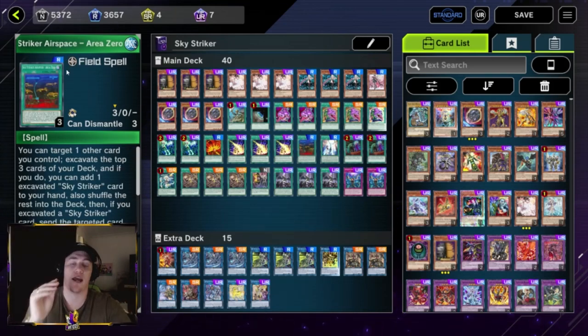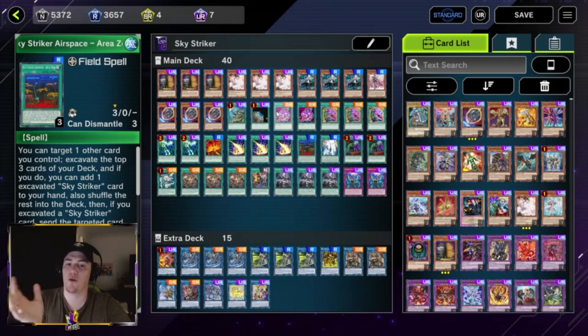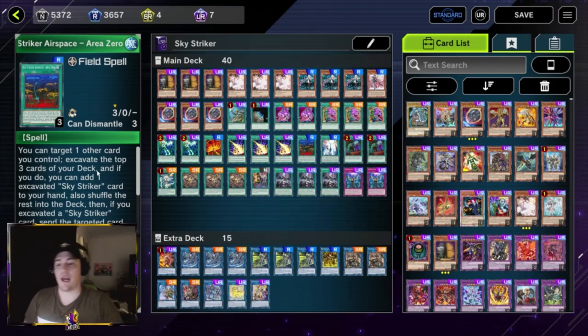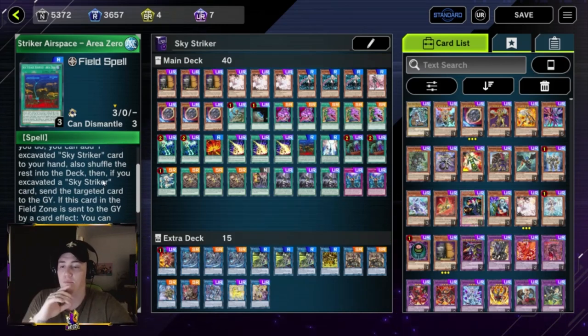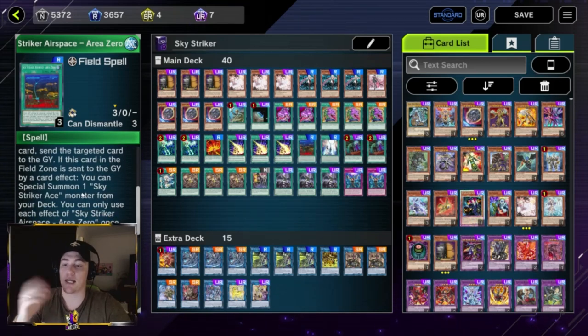One Sky Striker Airspace - Area Zero — our field spell. We have one Terraforming to search it. You can play two if you're worried about drawing Terraforming while you already have Area Zero, but Area Zero can send the Terraforming so it's not a big issue. What Area Zero does: target a card you control, excavate the top three cards of your deck, add any Sky Striker card from those to your hand, and send the targeted card to the graveyard. Interestingly, if you chain the card you're targeting, you essentially still get the card from the top of your deck — so you get to keep both cards, which is really good.